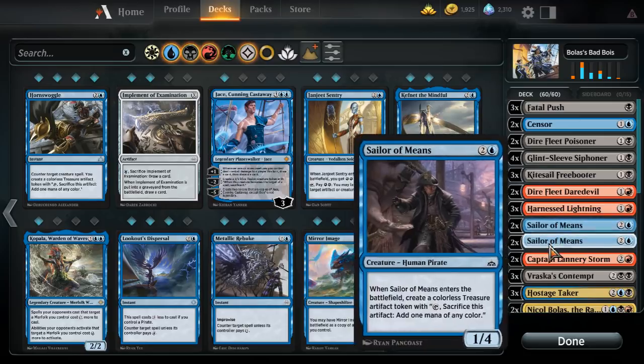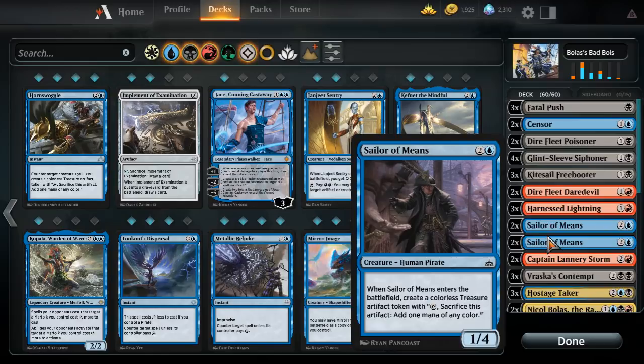Four total Sailor of Means. Sailor of Means wasn't in the original deck. A few reasons I put it in: one, it's a pirate; two, it does a fine job blocking — it's a 1/4 for three mana. Unfortunately it's not a 2/4 so it's not going to kill very many things, but it can very easily block things like Scrapheap Scrounger and even the Goblin Chainwhirler. Obviously your opponent can kill it, but if they're using an attack and a burn spell to kill a Sailor of Means, plus you have the treasure, it works out pretty well. Additionally, I was finding I wanted to run about 24 lands, and while maintaining a relatively mid-curve, the treasure adds mana consistency for getting to the high-end drops.